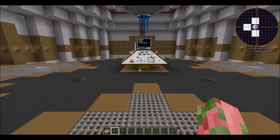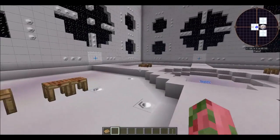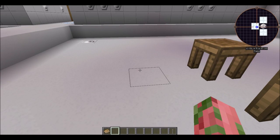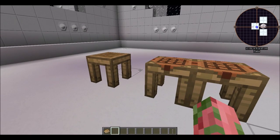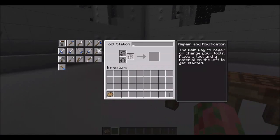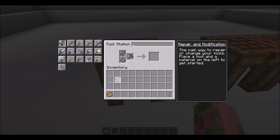First things first, you're going to need the basics which are over here in this room. The way I did this was making all these crafting stations — basically you throw a crafting table into your crafting grid. This is the tool station, your main friend for making all different tools and Tinkers items as well as modifications. Some of my favorites are auto repair, auto smelt, and extra durability.